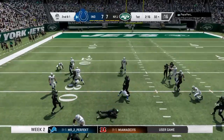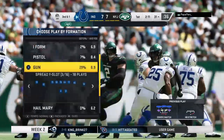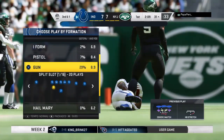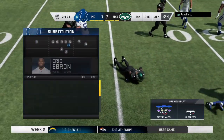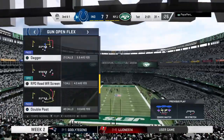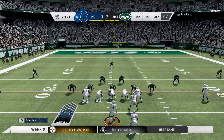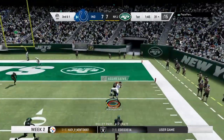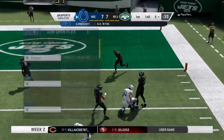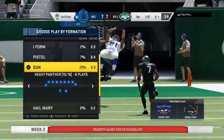On second down, here's a run with Mack, and this time he's not going anywhere — they'll get him down right at the line of scrimmage. No gain, as a matter of fact, and it leaves them at third and one. On third and one, here's Prescott — a battle for it here, and this will be caught. So much for the run on third and one; instead it's a big chunk in the pass game. First down.